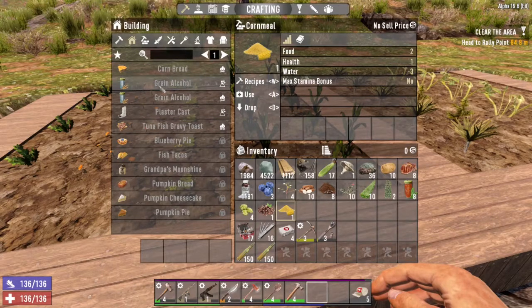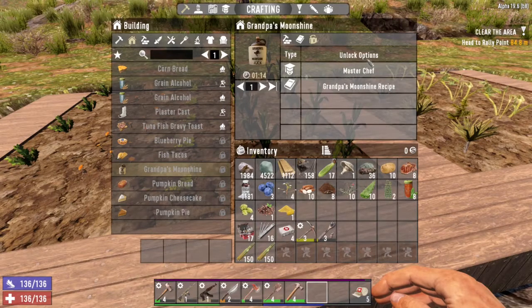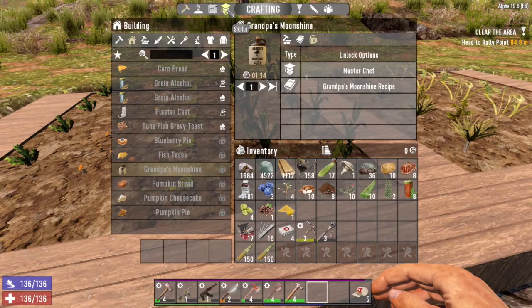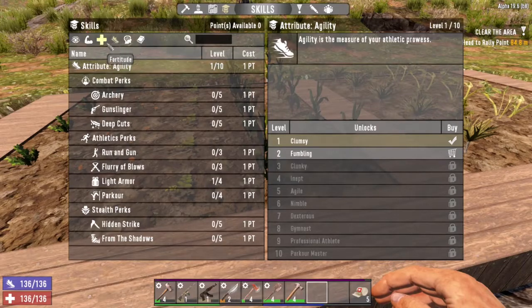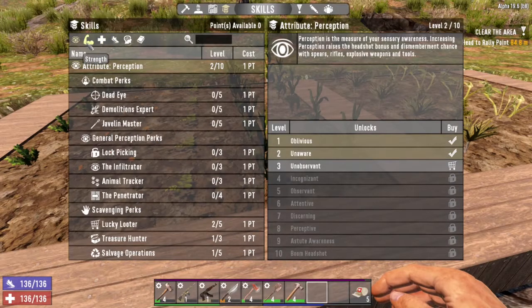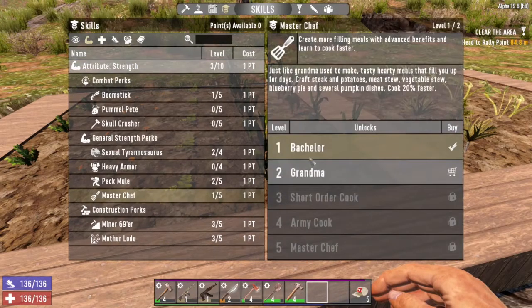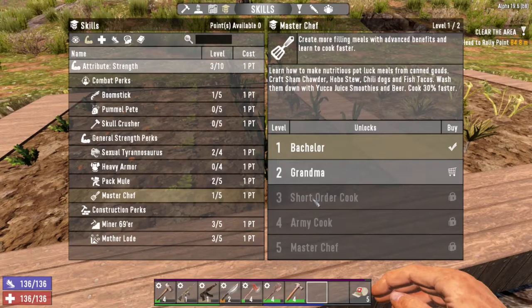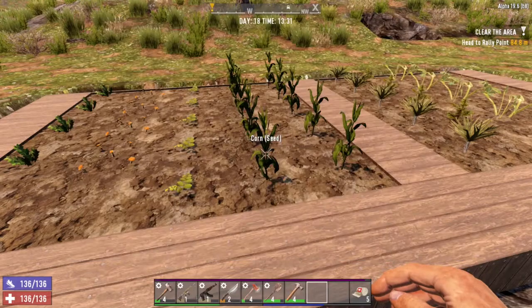Corn is also used to create corn bread, grain alcohol, plaster casts, and a variety of other recipes. You can see a lot of these are still locked and can be unlocked with Master Chef. Master Chef is under the Strength attribute, which is a bit odd, but as you invest in different levels of Master Chef you can cook different recipes that get unlocked. You can also find blueprints for recipes as you're out looting.